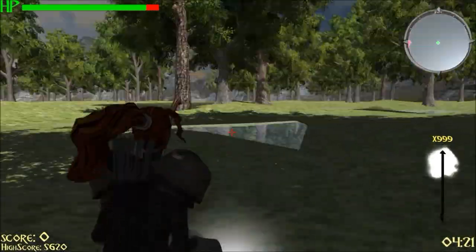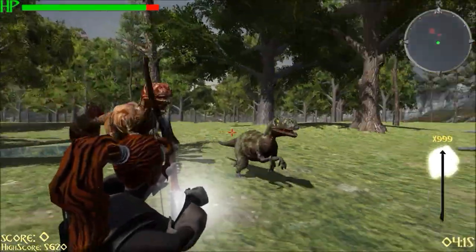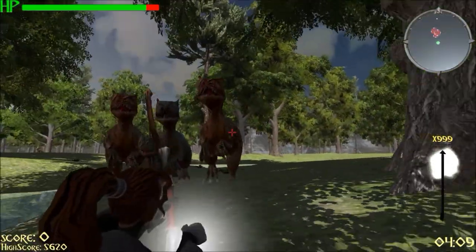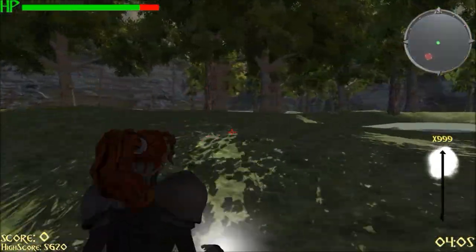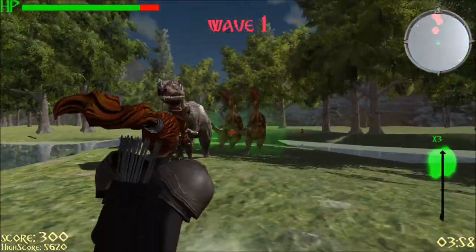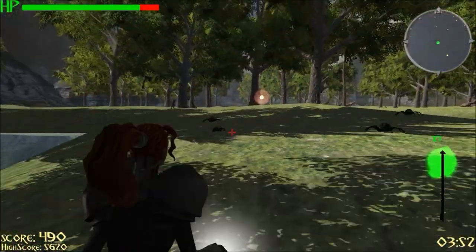For the arrows, she shoots three different types. This is the normal arrow — the white one. The longer I hold it down, up to a cap of four seconds, the more damage it does. Then there's the poisonous arrow — it's like a particle system that has a collider and spreads out over time. If any enemies run through it, they get poisoned and it will slowly take away their health.